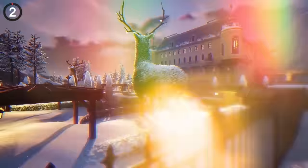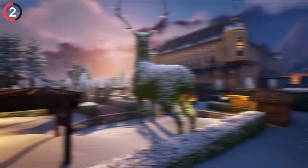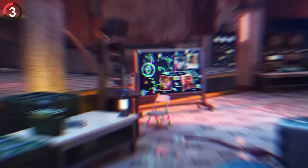If you land at Grand Glacier, you can now find the most hilarious chest ever. There's a giant bush shaped like a deer, but look behind it — it's no accident. When we asked Fortnite to explain themselves, they replied saying it'd be a pain in the butt.